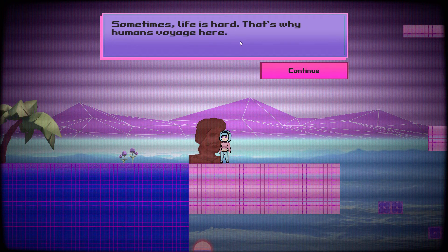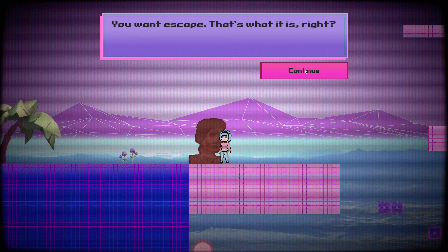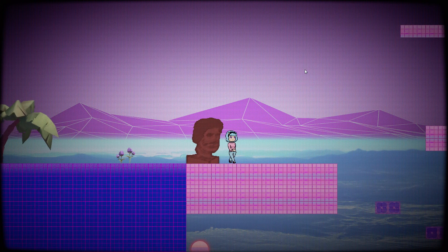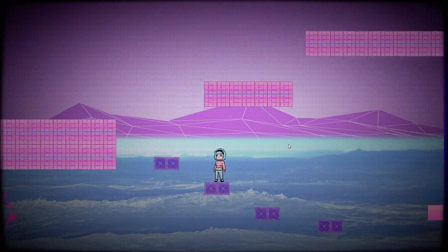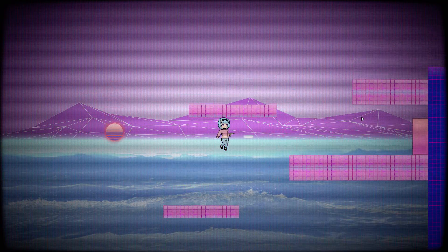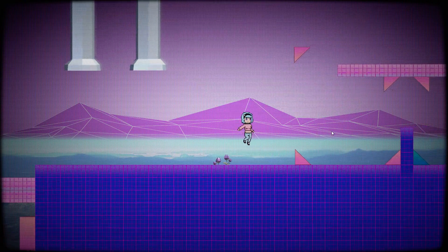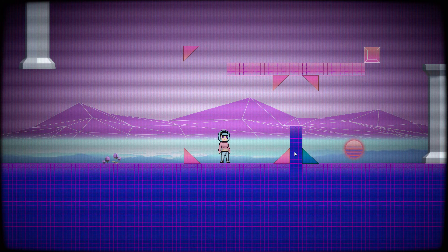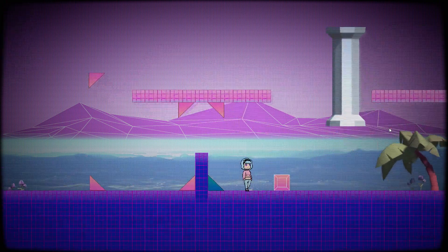Sometimes life is hard - that's why humans voyage here. Is it a bad family situation? A breakup? Loss? I don't know, I'm just guessing. You want escape - that's what it is, right? I'm not sure, it could be. So we open up something. Let's open up this - there we are, easy. These two columns. Well, this should be not that easy. I need to push this cube down so it ricochets. Hey, there we are!